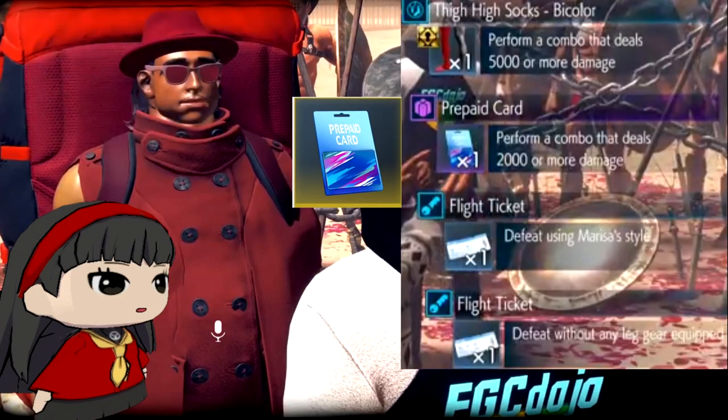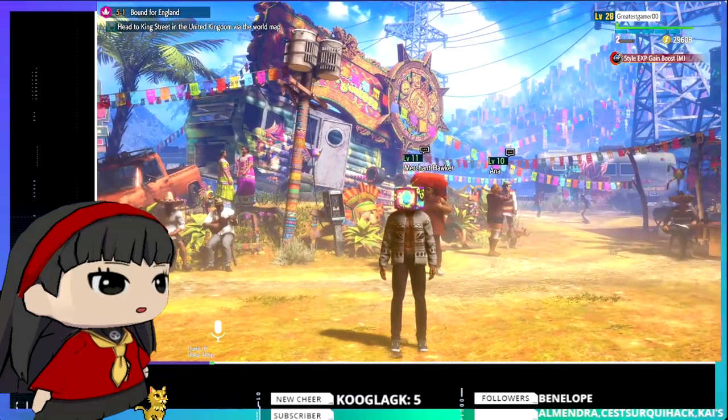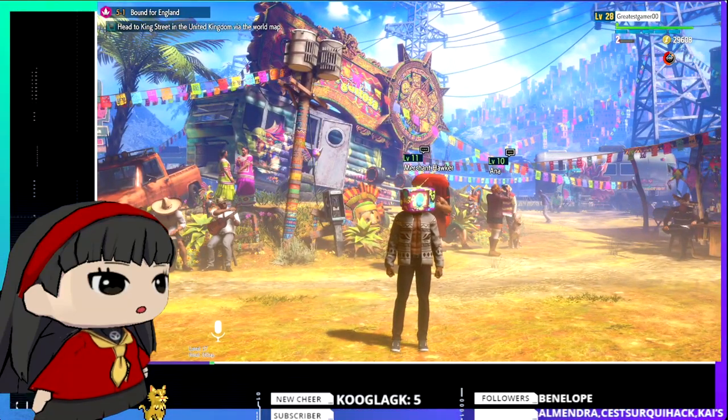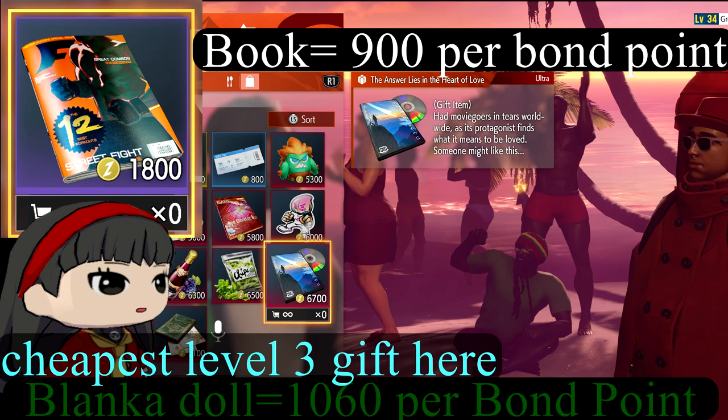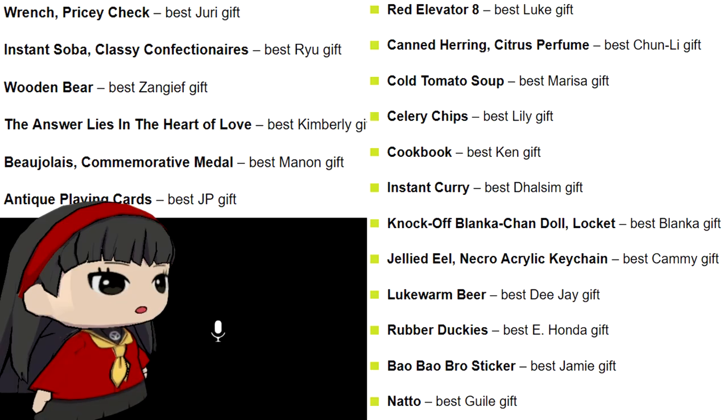There are very few characters that don't like these items. The main one I can think of is Lily — she only gives you one bond point for them. But these are a safe bet with most of the cast. If the level three favorite gift is too hard to acquire or costs too much, you're better off spending money on level two gifts. Level three is obviously their favorite gift, and that's the meat of this video. I'll have a list up fairly shortly — everybody has a favorite gift, and you get five bond points for it.